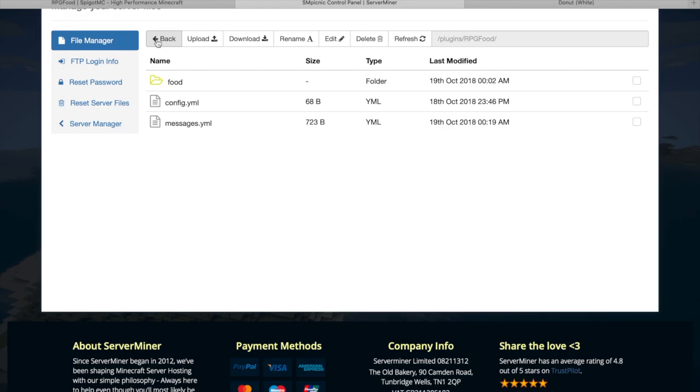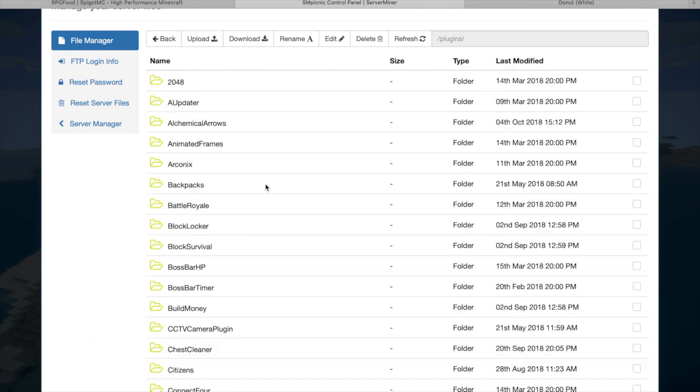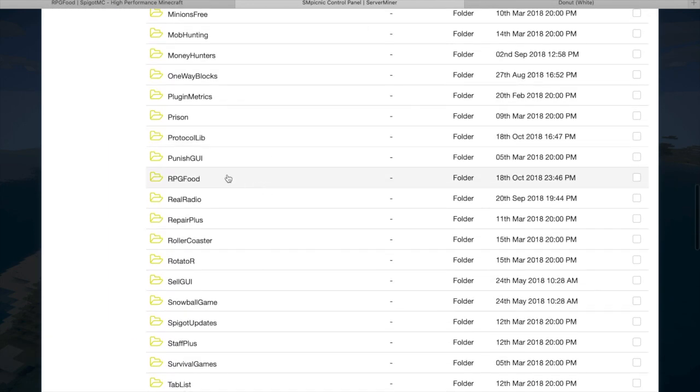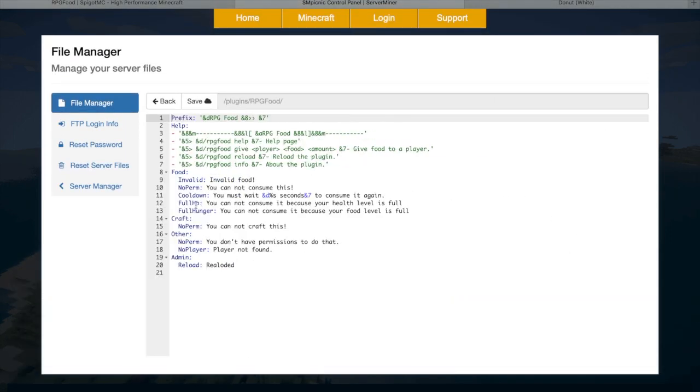Here we are in the RPG Food folder. If we go into config.yml, there are two things: you can prevent people from eating if their hunger and HP are full — you can turn that on or off. If we go back into the RPG Food folder and open messages.yml, you can change how messages look that your players will get, whether they are eating invalid food, have no permissions, or are looking at help information.